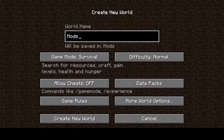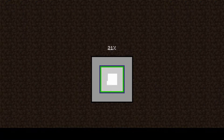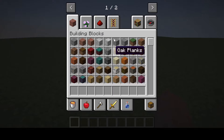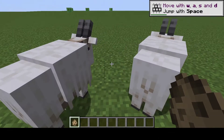I've heard that there are drip leaf plants — I've seen them because I watched Minecon Live 2021 — and they will create many new parkour courses for people because once you stand on them for too long, they fall down and you slip off them.